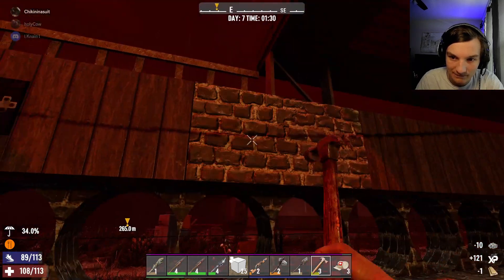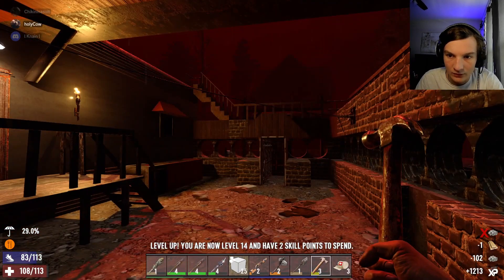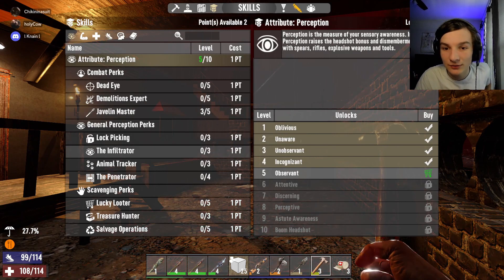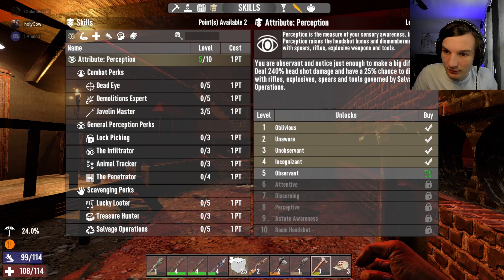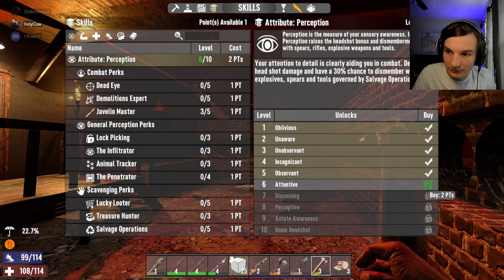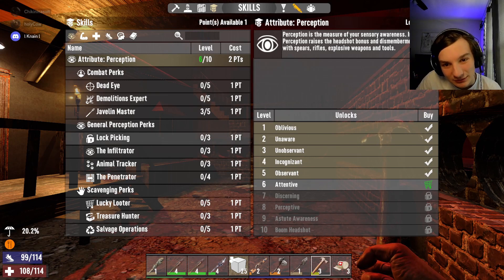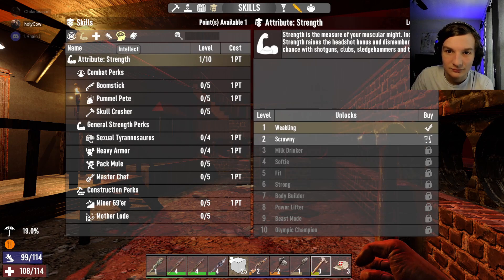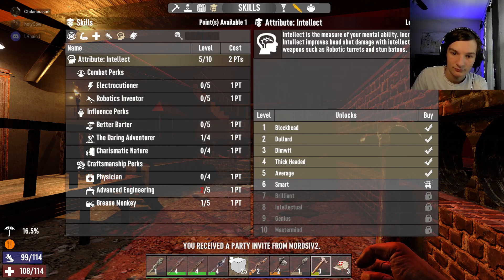I have two skill points. If you kill one zombie and use two arrows you might lose one arrow, but you don't waste many bullets or anything. That takes two points. I need to find that wooden bow schematic.